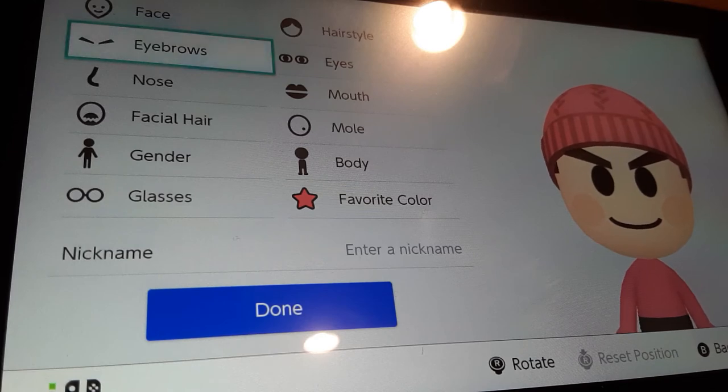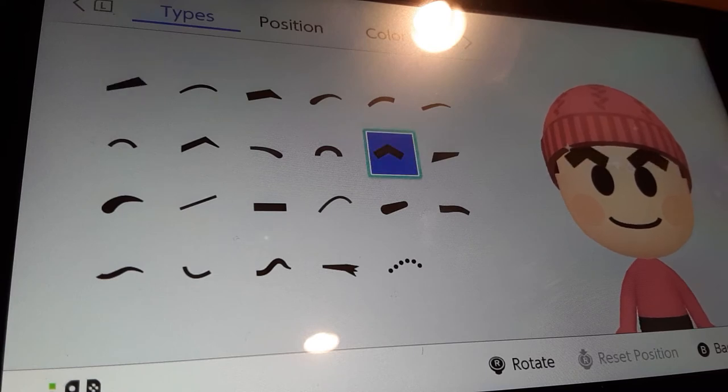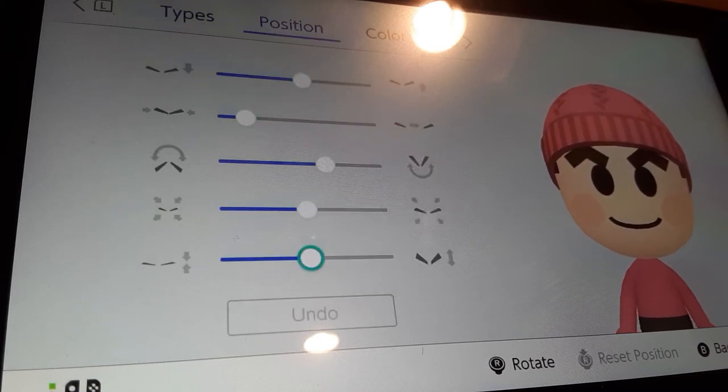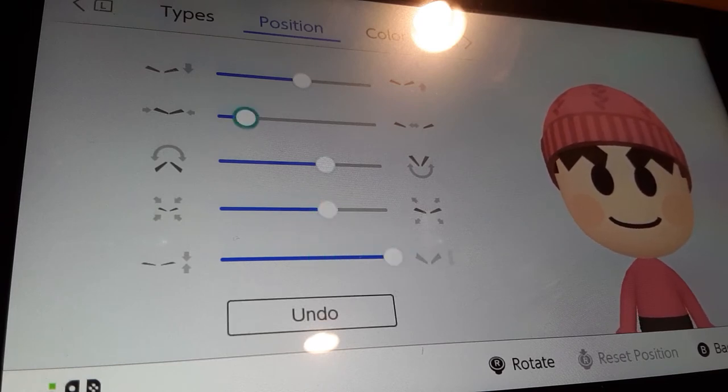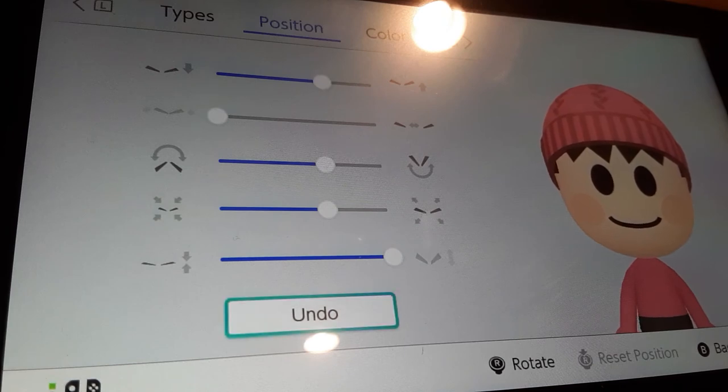Now for the eyebrows — this is where it gets a little tricky. If you're going to do the male, you're going to be choosing these eyebrows. We're going to make them all the way thick, bigger by one, put them closer all the way, and put them up by two.